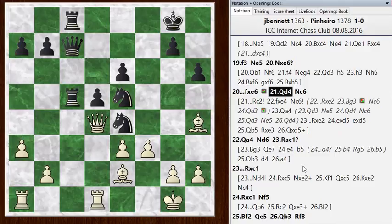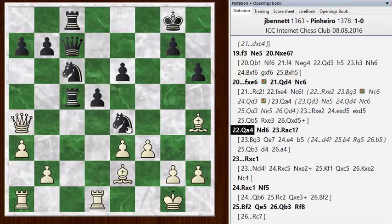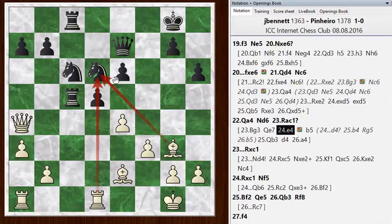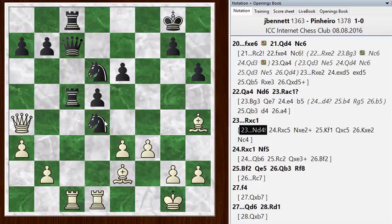He went knight c6 first. I went queen a4 and he played knight to d6, routing this knight around, and I went rook a to c1. This is where the balance actually shifts and black is better suddenly — it's not at all easy to see why suddenly it should shift. The chess engine likes bishop to g3, pinning that knight. Then queen e7 to unpin immediately, then e4, trying to mess up the center and using the triangulation of the bishop and the rook against that knight. This should be a way for white to keep that winning edge, but after rook a to c1, black is actually better.